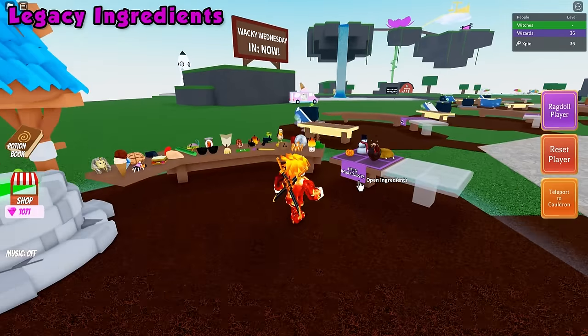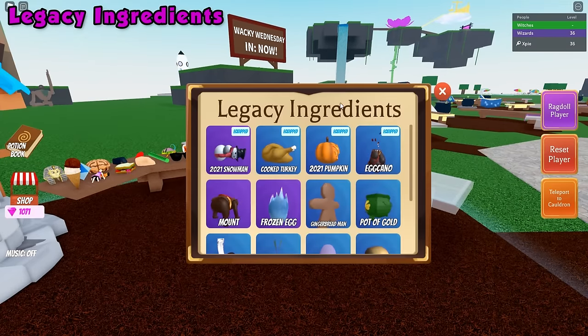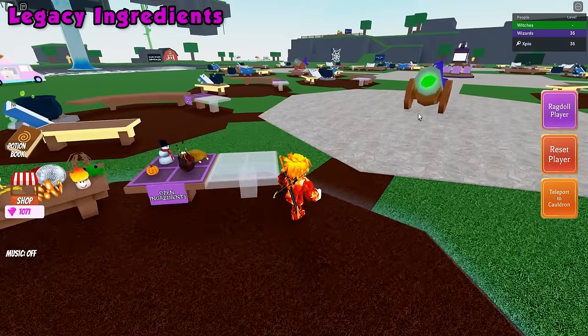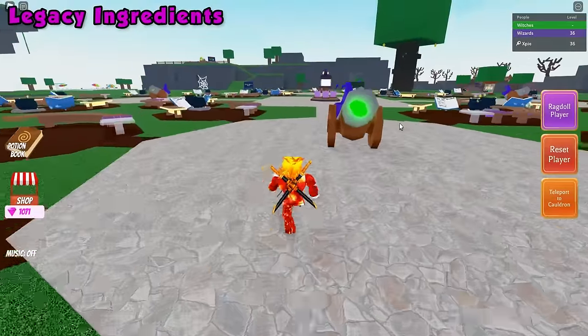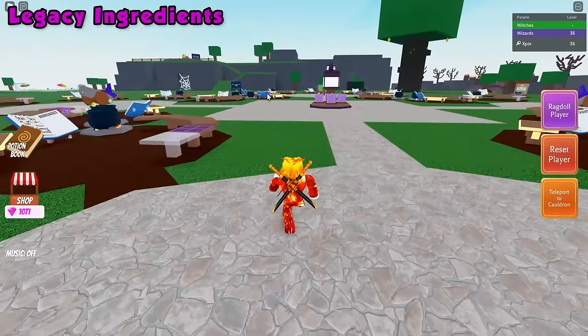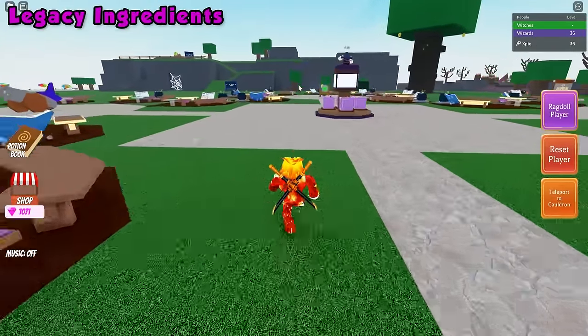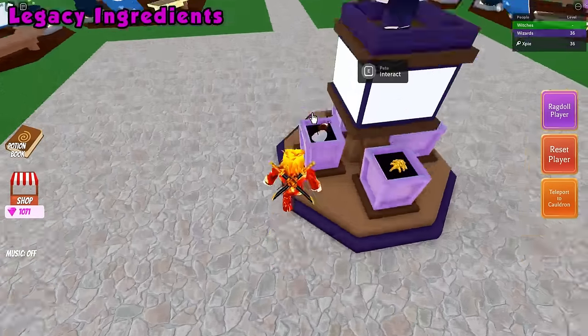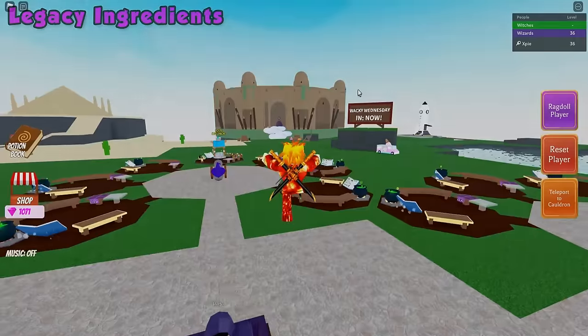For the legacy ingredients in the purple table, these ingredients are currently unavailable to get and the only way to purchase them is by paying 800 gems and talking to the NPC in the middle. You can only talk to him once per 8 hours and it is pretty annoying grinding for these. Unfortunately there is no other way to get these items.